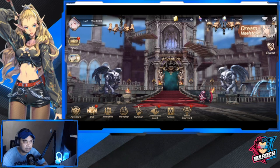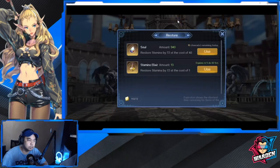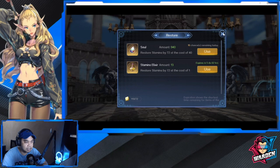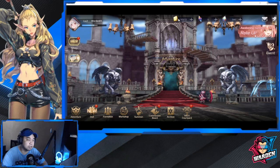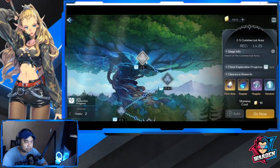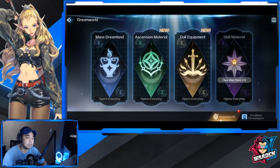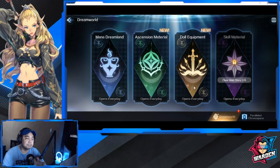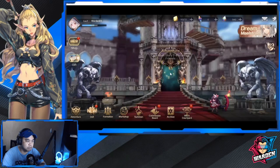These are your basic tabs — one for summons, and currency for content. For adventure and PVE content, you have a Parallel Chronosphere and a Dream World. These are stages where you can farm mana, ascension materials, and doll equipment. You can also use your currency here.